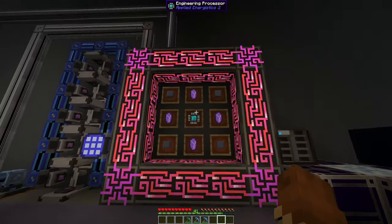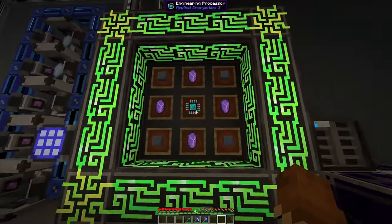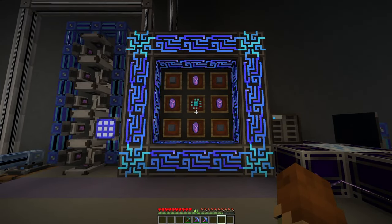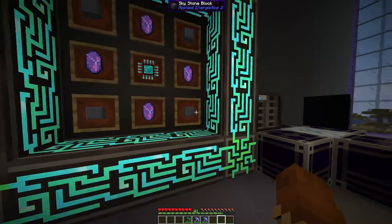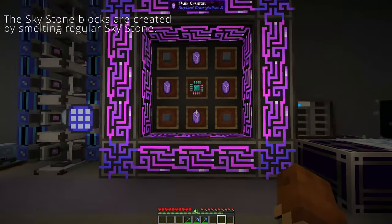And these are ME controllers — they're super fancy and basically this is going to be the core of your entire ME system. This is crafted with some Fluix crystals, your engineering processor, and some Skystone blocks. So make sure when you're at that meteorite you grab some of those too.